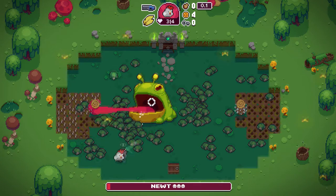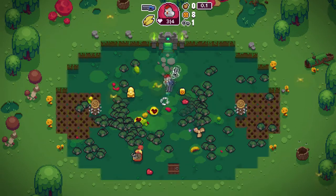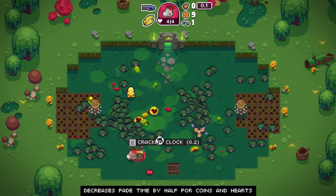Oh, my God. Alright. Good. Explodees — yes! So we got a key. We got rid of that artifact that said the key wouldn't work, so that's nice. We also got a couple of extra hearts. Here's a cracked clock — decreases fade time by half for coins and hearts. That could be troubling.